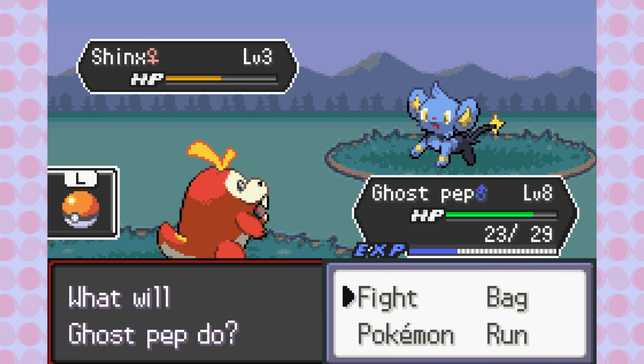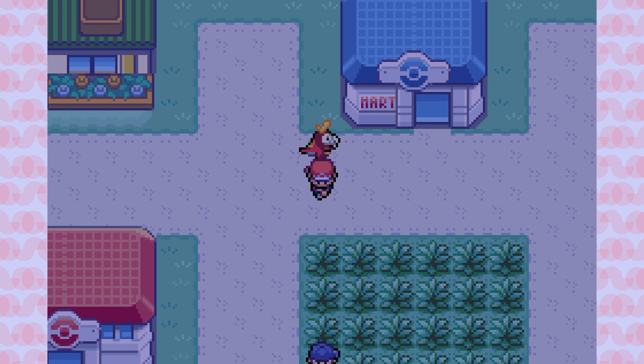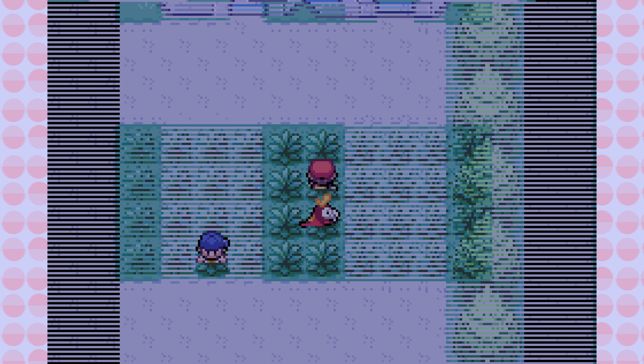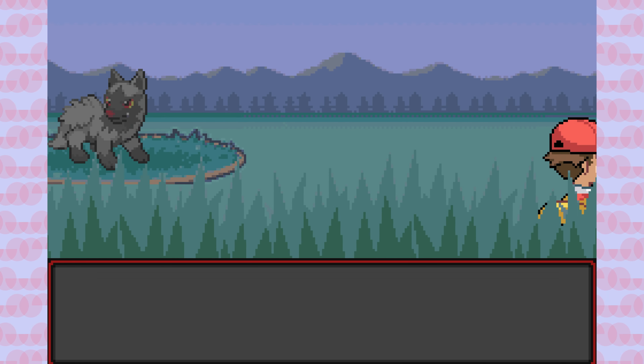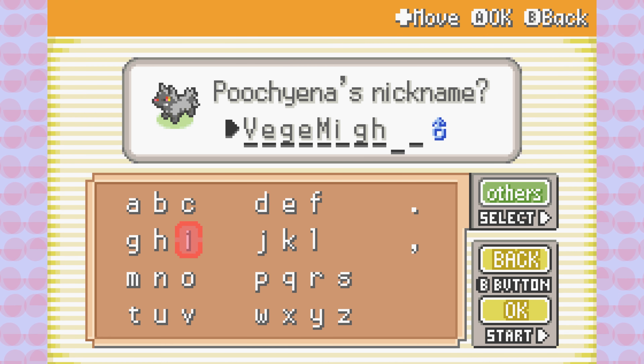Unfortunately, I just ran away from the battle — I didn't even hit run. Oh my God, that was literally the encounter gone for that route. That's one of my favorite Pokemon. We just have to keep marching to Viridian Forest. Stopping into Viridian City, I encounter a Poochyena. I'll catch him and call him Vegemite.